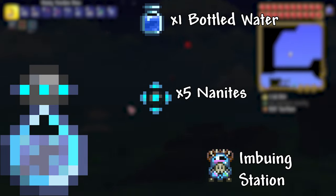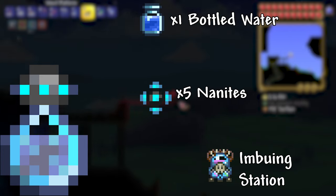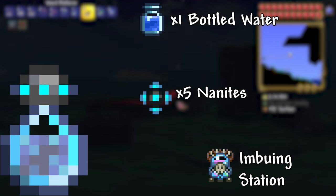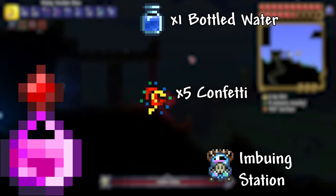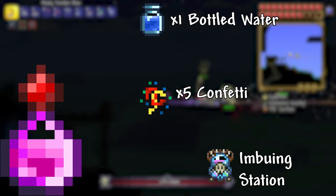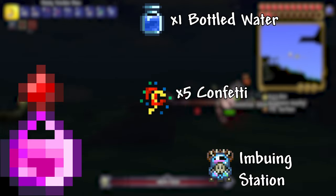Flask of Nanites: 1 Bottled Water and 5 Nanites. This flask causes any melee weapons or whips to inflict the Confused debuff. This is crafted at an imbuing station which is sold by the Witch Doctor. Flask of Party: 1 Bottled Water and 5 Confetti. This flask causes any melee weapons or whips to produce confetti every time the weapon is used. This is crafted at an imbuing station.